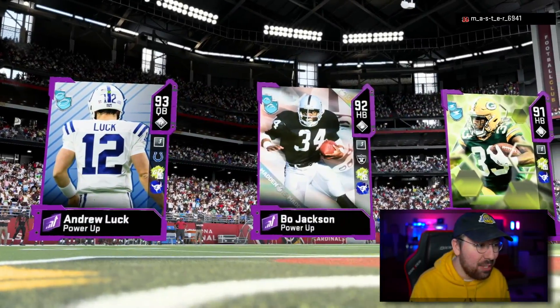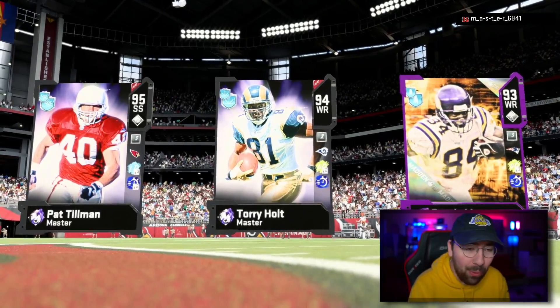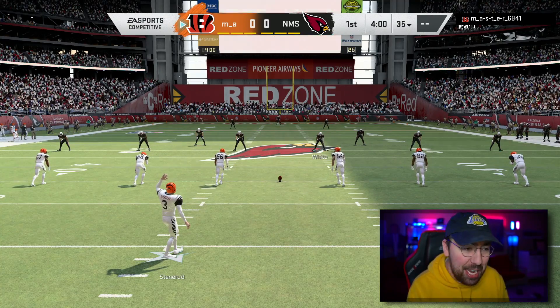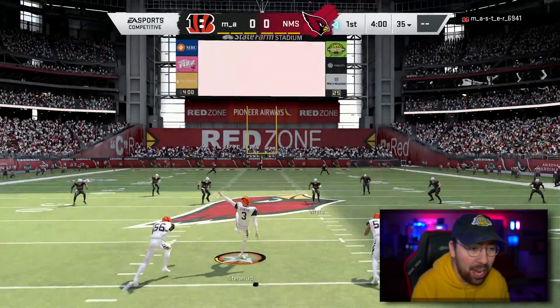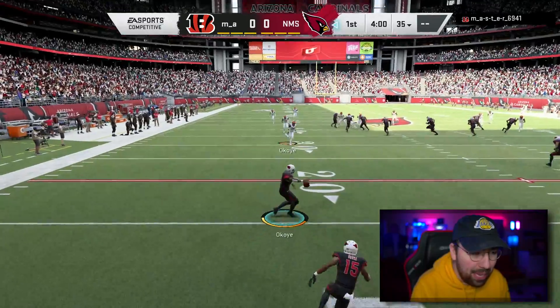He has powered-up Andrew Luck and two powered-up running backs — oh boy, this could be an interesting one. We're starting out on offense and I like it. I moved Randy Moss to the kick return unit in hopes that he can make some plays. My opponent is gonna kick off to Okoye.